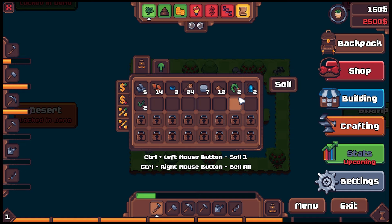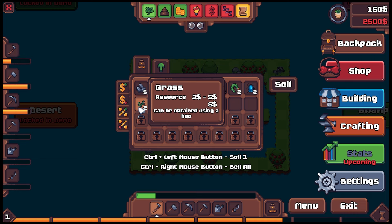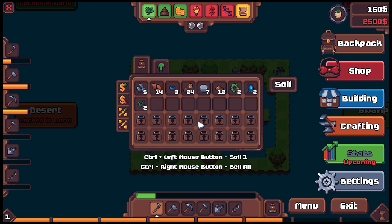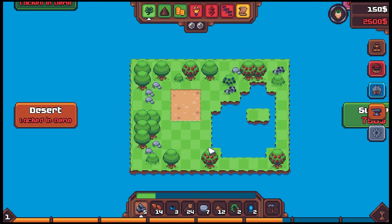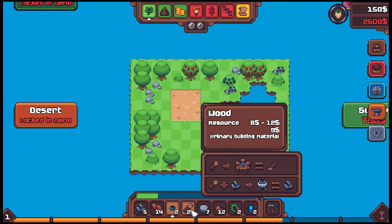We got a worm, a beetle, some sand, berry seeds, grass, and copper. Let's plant these — oh, I ate the berry for energy. I want to be able to plant this thing. I guess it's not a seed so we can't plant that. Dang.